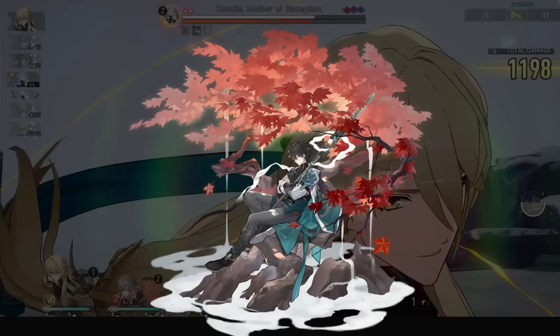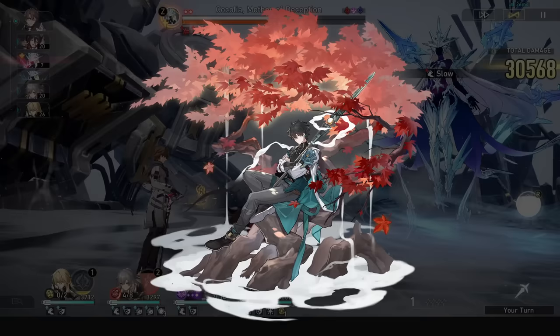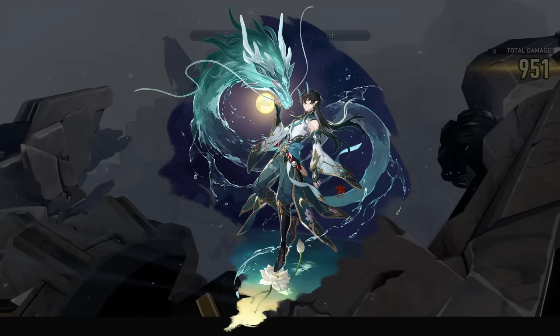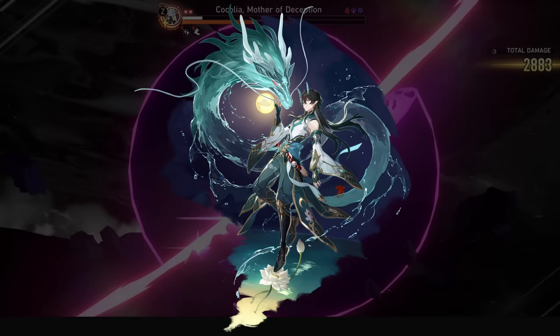Dan Heng is a nice DPS to pair with Welt since the slows benefit both their kits, but these days Welt as a carry might just be better. Dan Heng Imbibitor Lunae may benefit from Welt with Wastelander set uptime, but it's only 40 crit value and not even permanent. Welt's damage ramp is just way worse than a Ting Yun, Yukong, or Bronya, so he's not needed with Lunaе.